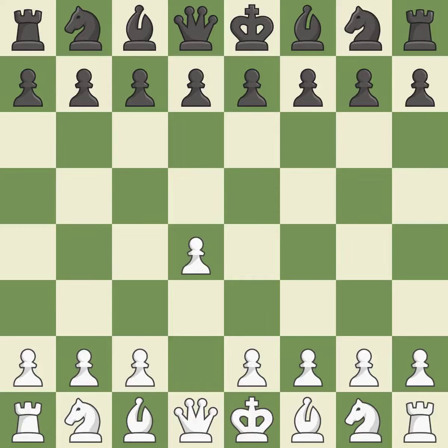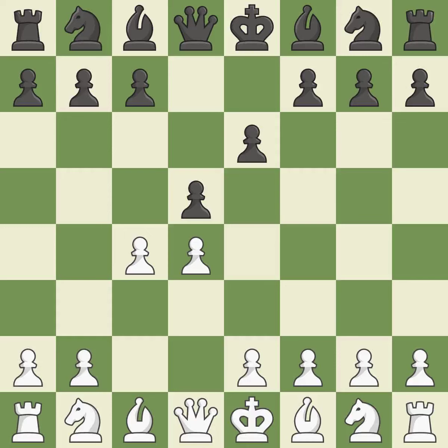Opening with the queen's pawn. The move d5 establishes control over the e4 square, frees up the light-squared bishop, and builds a presence in the center. A wing pawn is available in the Queen's Gambit to attack the center and divert black's attention away from the e4 square. By using the e-pawn to protect the key d5 pawn, e6 rejects the Queen's Gambit. Nc3 puts more pressure on the d5 square and helps control the e4 square. A6 defends the b5 square.